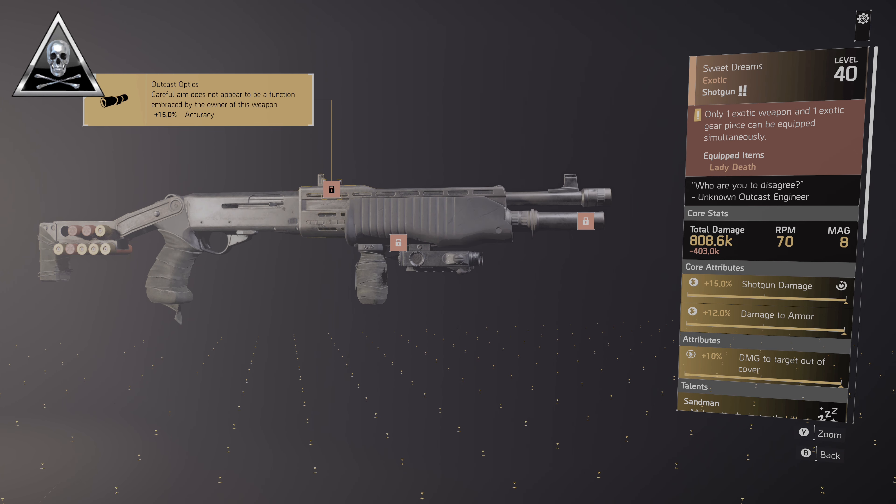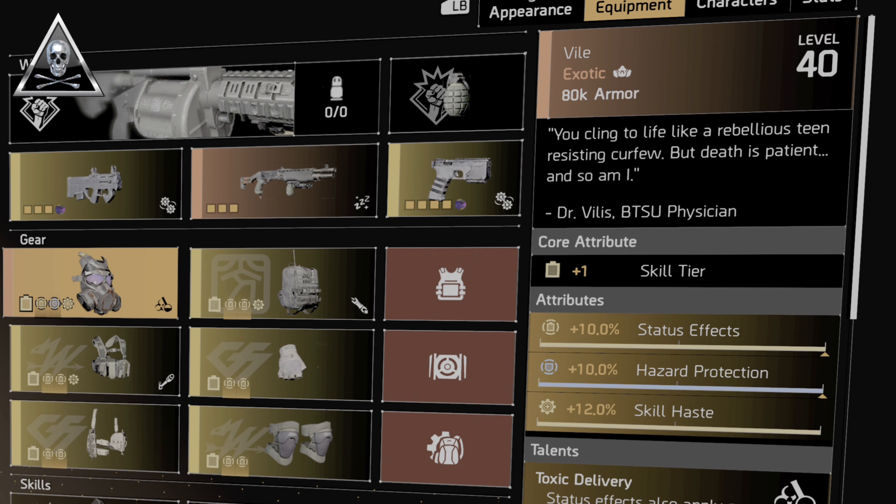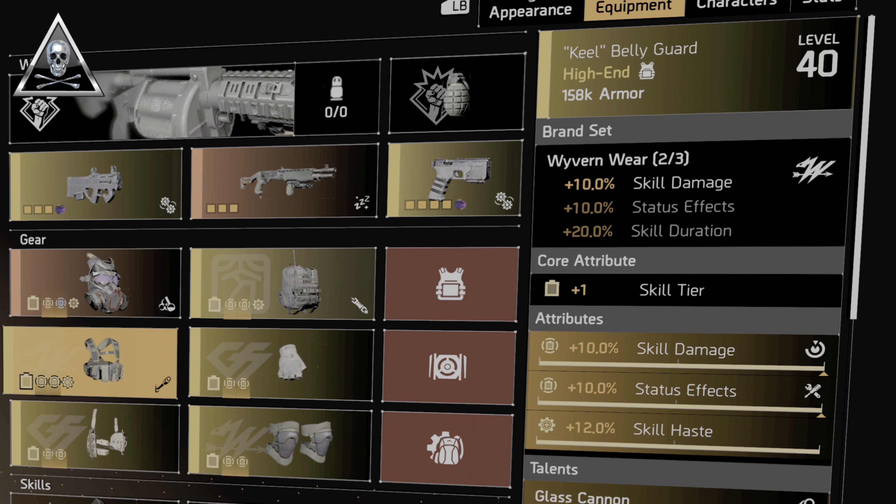Moving down to the build — this is an explosive status build. We're going with the Vile mask: one skill tier, 10% status effects, 10% hazard protection, a 12% skill haste mod, and the talent Toxic Delivery — status effects also apply a damage-over-time debuff for 10 seconds, total damage equal to 50% of your concussion grenade. For the chest we've gone with a Wyvern Wear chest: one piece bonus of 10% skill damage, rolled skill tier, 10% skill damage, 10% status effects, 12% skill haste mod. The talent is Glass Cannon — all damage you deal is amplified by 25%, but all damage you take is amplified by 50%.